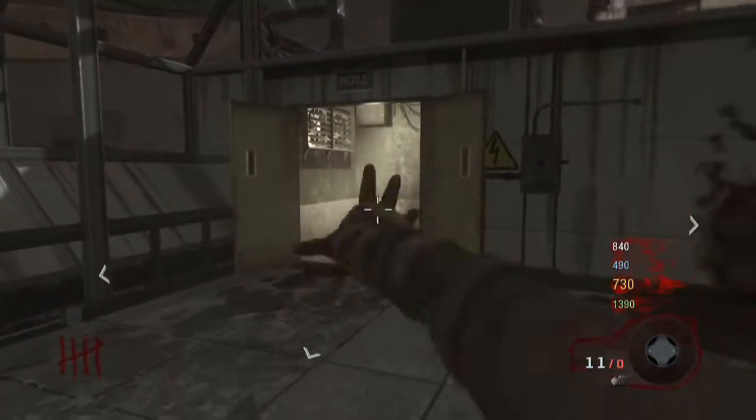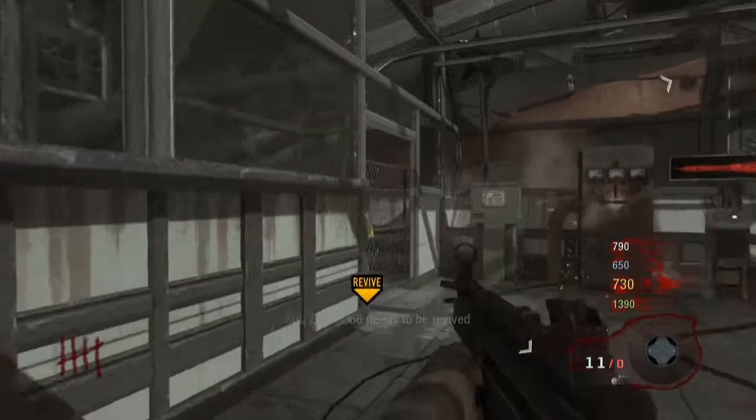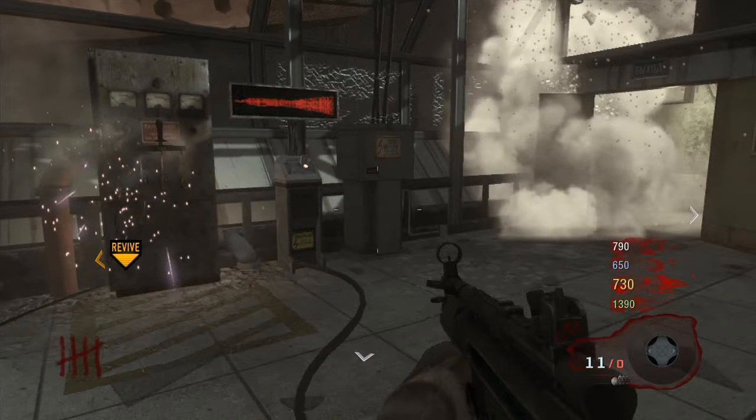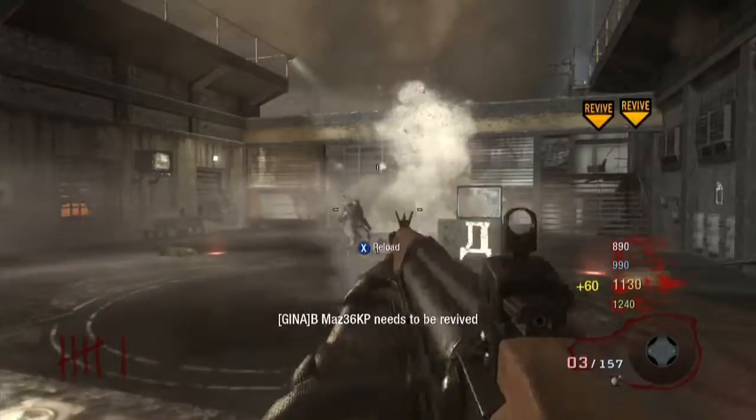Hello everybody, it's OctoberMonkey and today we're going to learn how to open up the Pack-a-Punch on Black Ops Zombies Ascension. First off, you're going to come up and turn on the power. You're going to see that red rocket above the power switch and a little button underneath it.